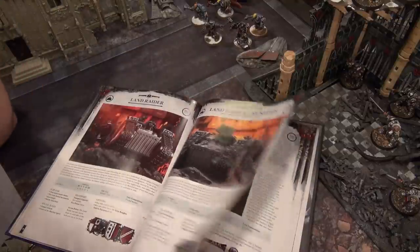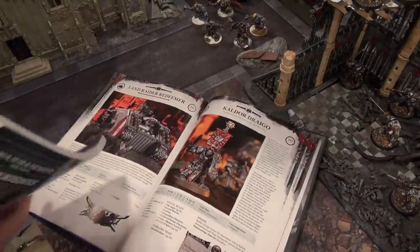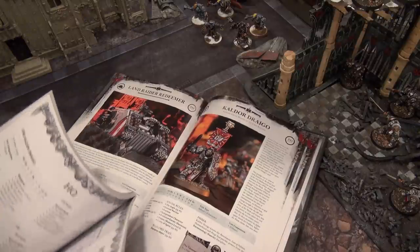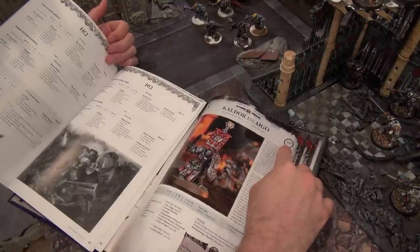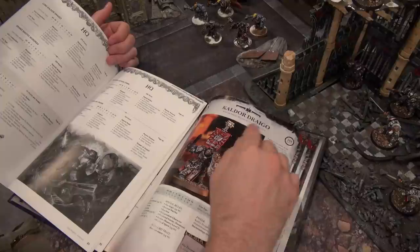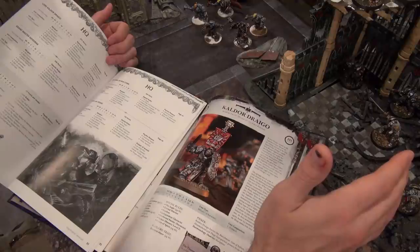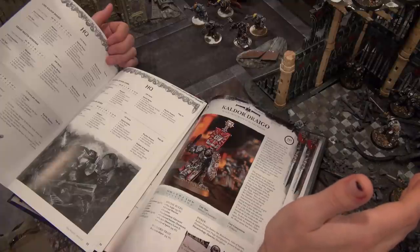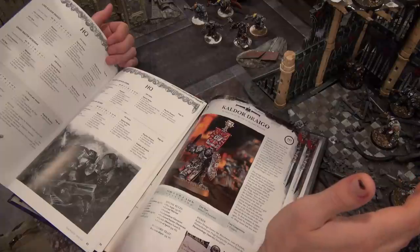In the game I played, I had a Dreadknight on my line first turn, cast Invisibility on him so I knew he'd last a turn, jumped him out, flamed a unit, then used the Gatling Psilencer which is also a force weapon — passed my force test and caused instant death with some shots, especially devastating against squads with multiple wounds. Draigo got moved to Lord of War, went down 30 points to 245, but his stat line got slightly weaker: BS dropped from 6 to 5, Strength and Toughness dropped from 5 to 4.